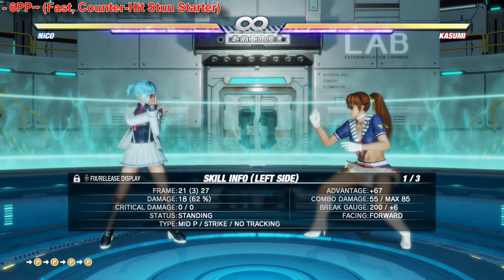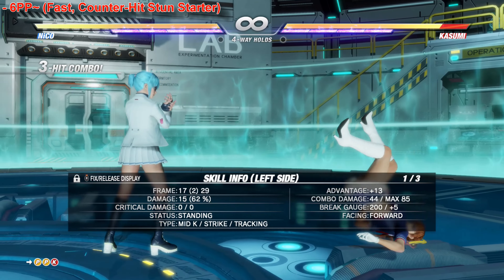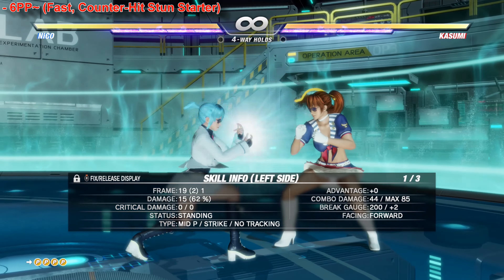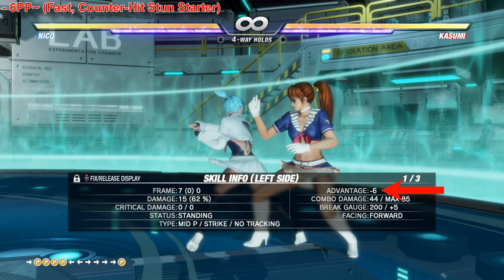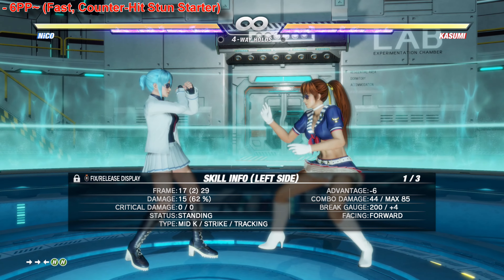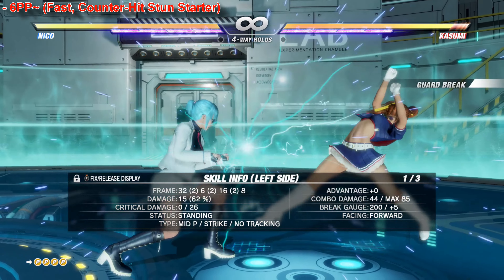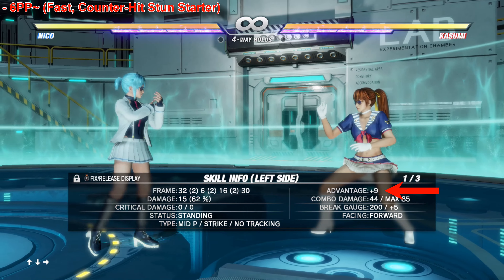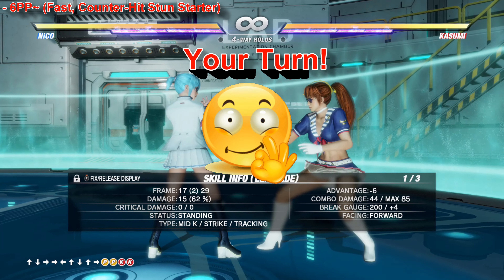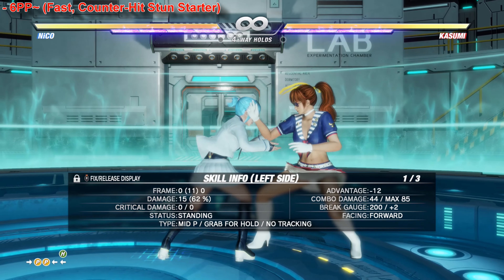This string operates with basically 4 mid punch options out of 6PP. The enders are pretty much safe — minus 6. However, if you're being patient and blocking, she might charge the 4th P for a plus 9 guard break. You generally don't want to have to deal with that guard break. If you end up blocking it, it's your turn.